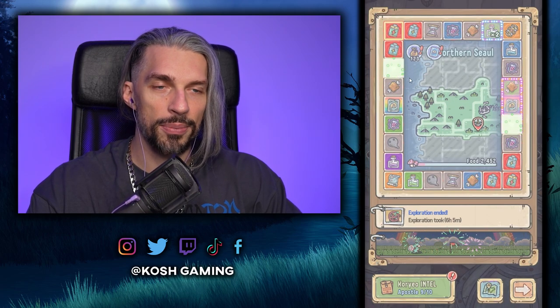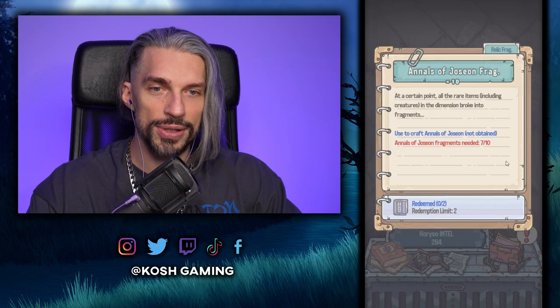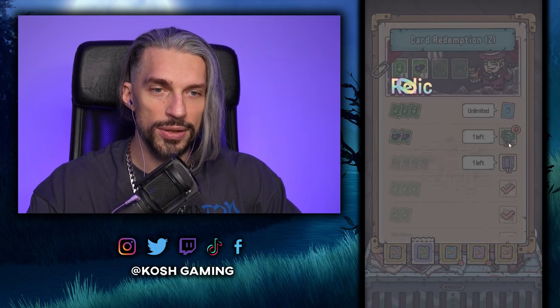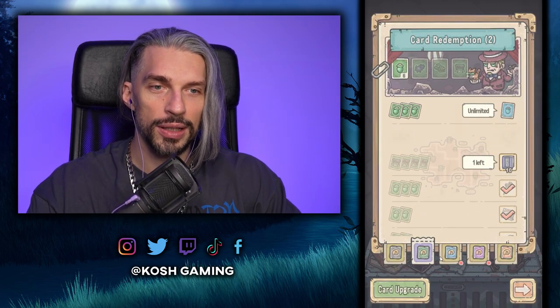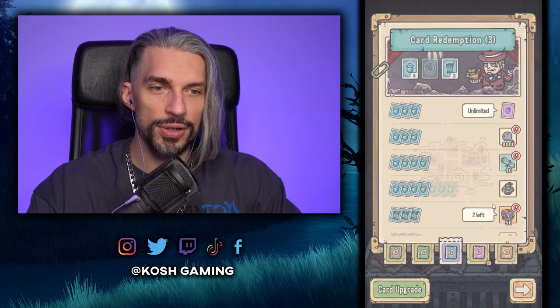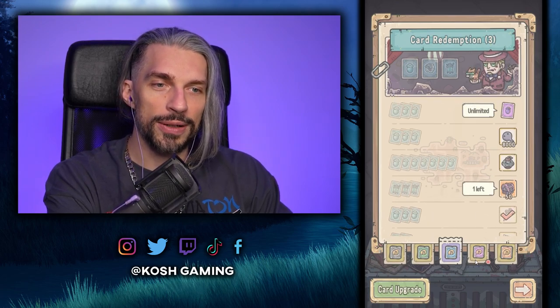Defeated on round 12! We unlock the last area and the last boss. We've got enough intel to unlock additional things — speed ups maybe. These things are getting better, giving us more tadpoles now. Let's spend stuff. We can finally get ourselves a ticket and some book pieces. New relic nice, more zombie cells.